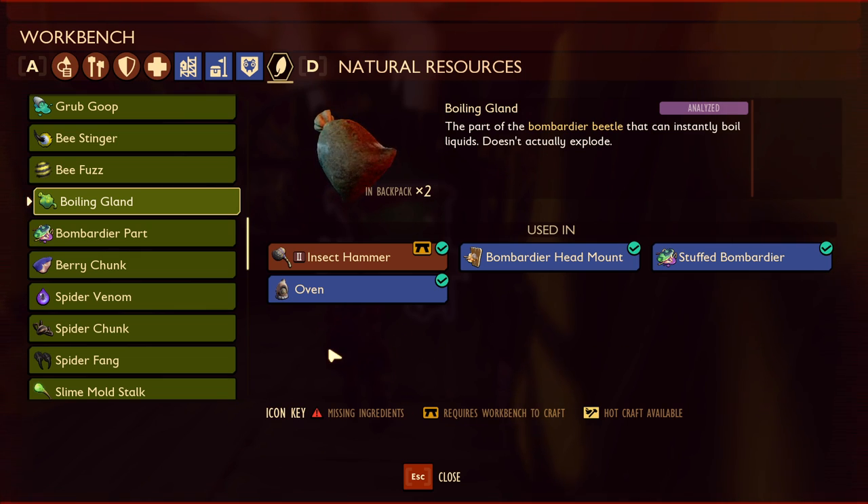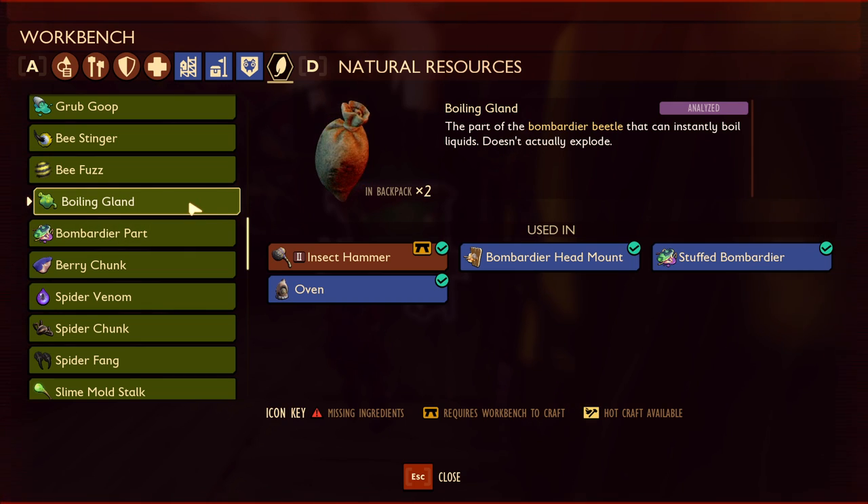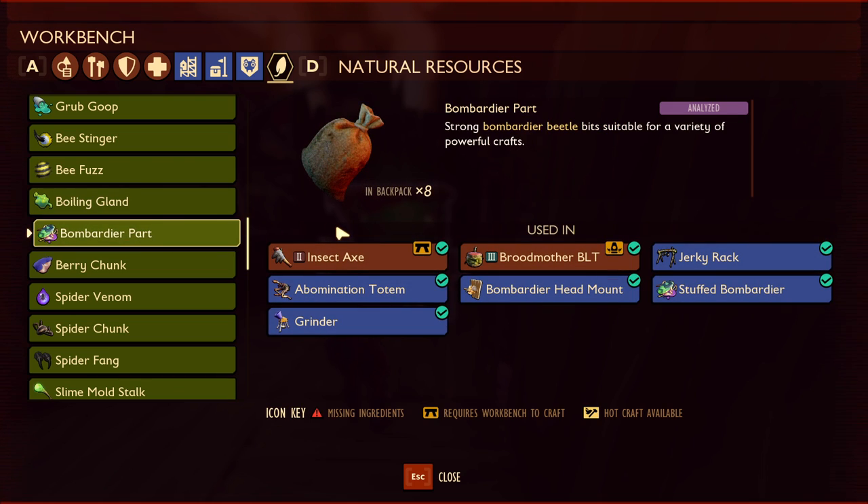When you kill a Bombardier beetle, they typically always drop Bombardier parts — usually two or three, most recently three. They don't always drop a Boiling Gland, so you might have to kill a bunch of them to get one. The Bombardier part is needed for the insect axe (the tier 2 axe), the Broodmother BLT to summon the Broodmother, the Jerky Rack, the Abomination Totem, the Bombardier head mount, the stuffed Bombardier, and the grinder. So if you want to build stuff out of mushrooms you'll need to kill Bombardier beetles to make the grinder and the oven.